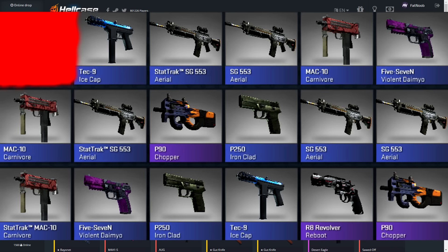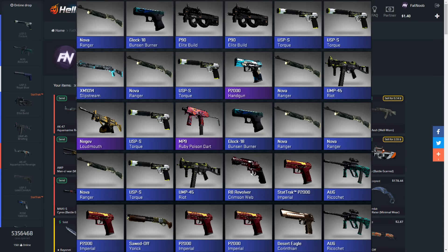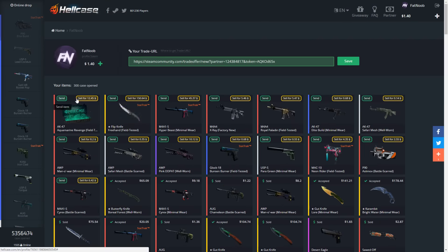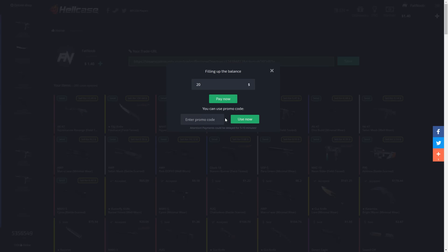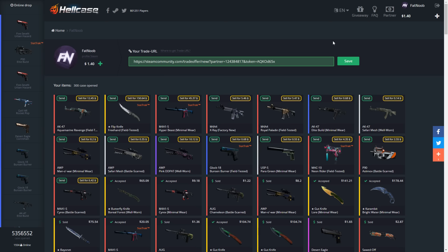Looking at everything we opened on HellCase — these items are worth a lot more. One item here is worth more than everything we unboxed in CSGO combined. In conclusion: on HellCase we didn't make profit but we didn't lose as much as on CSGO. On CSGO we spent $250 and got maybe $10 to $20 back. On HellCase we probably got around $190 to $200 back. Opening cases means you will almost always lose money, so I don't recommend it — but if you want to try, use code FatNoob on HellCase for free credits. Subscribe and let me know if you want more videos like this. Peace!